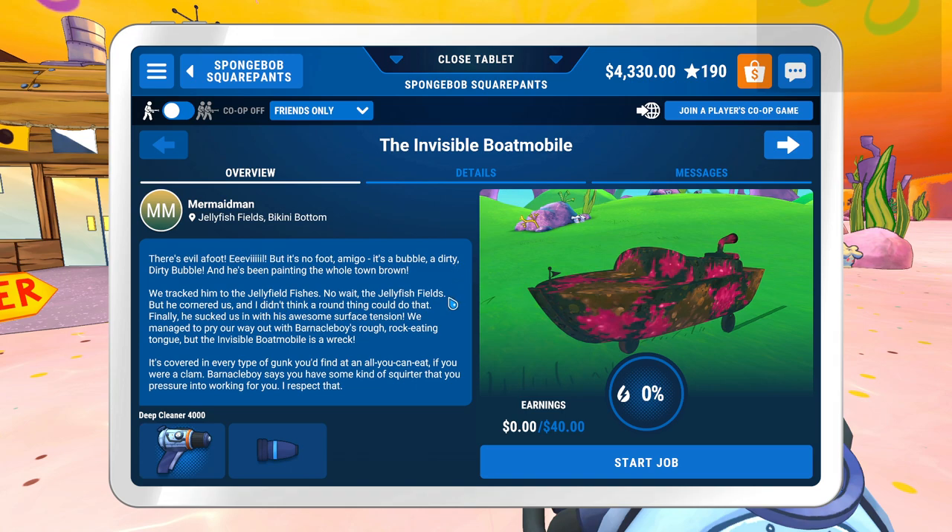We tracked into the Jellyfish Fields — Jellyfish Fishes. I didn't read that. But he's cornered us, and I didn't think a round thing could do that. Finally, he sucked us in, and with his awesome surface tension, we managed to pry our way out with Barnacle Boy's rough rock-eating tongue. But the invisible boatmobile is a wreck — covered in every type of gunk you can find, and all-you-can-eat if you were a clam. Barnacle Boy says you got some kind of squirter that you pressure into working for you. I respect that.